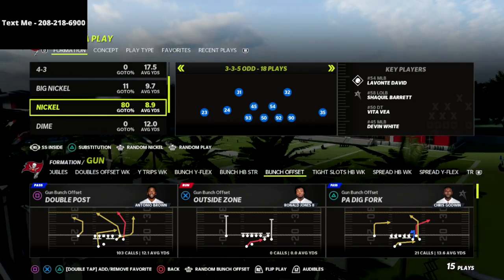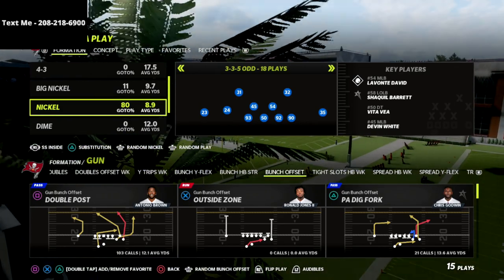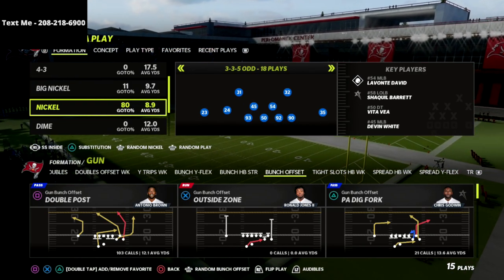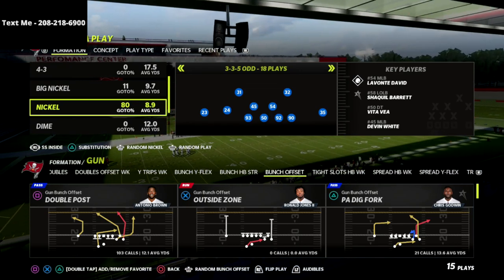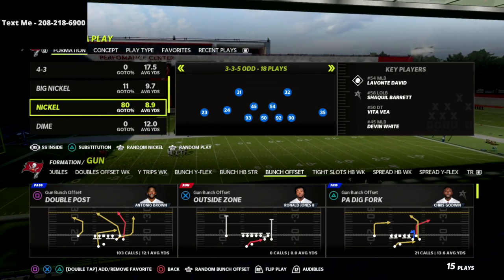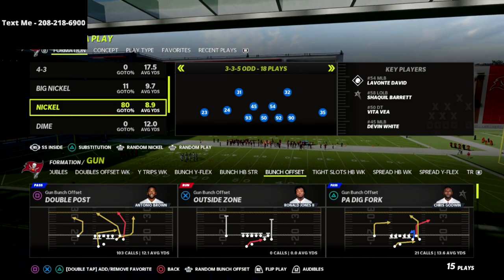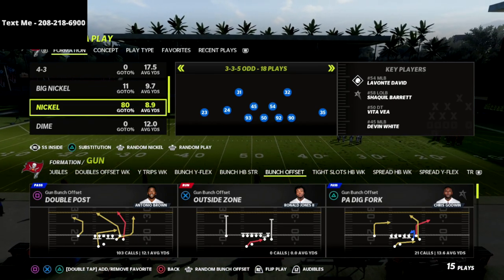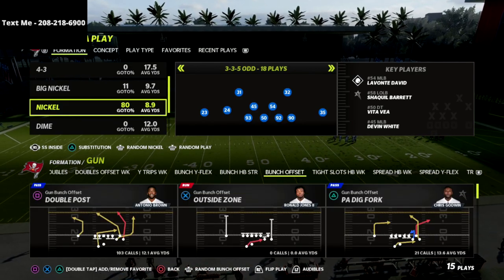This is an excerpt or sample out of my 3-3-5 odd defensive guide. If you're looking to get better on defense, I would highly encourage you to get my nickel 3-3-5 odd defensive ebook — it has the best pressures in the entire game by far and also some of the most unique coverage concepts. If you want to get the guide, there's a link in the description where you can go get it.